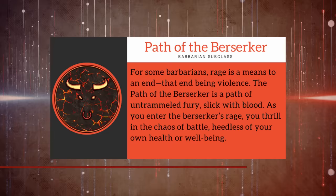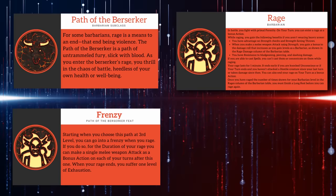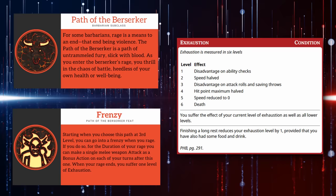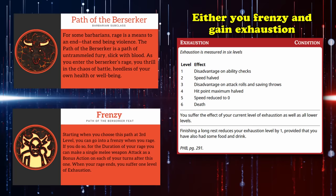At number 8, we have Path of the Berserker Barbarian. This subclass is notorious for being one of the weaker Barbarian subclasses simply because of its Frenzy feature. Essentially, whenever you rage you can choose to go into a frenzy, granting you the ability to make one additional melee weapon attack as a bonus action on each of your turns while frenzied. However, the issue is that you gain one level of exhaustion every time you use Frenzy. Each level of exhaustion comes with more and more debilitating effects until you reach level 6 and simply die. This severely limits how you play the subclass, forcing you to either frenzy and accumulate exhaustion for an extra melee attack, or not use it and waste one of your core subclass features.